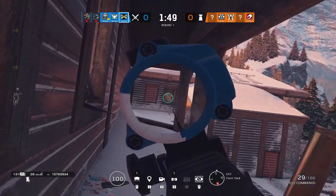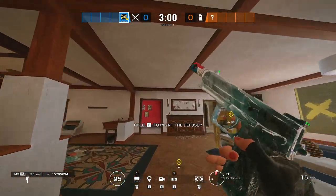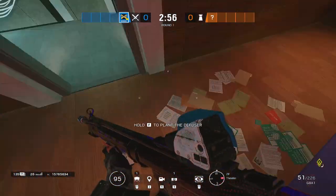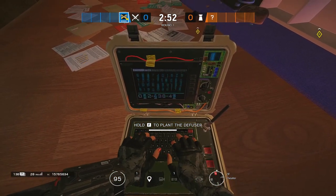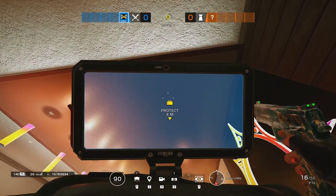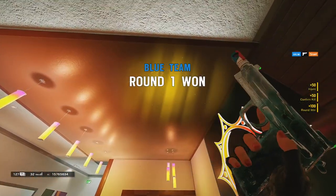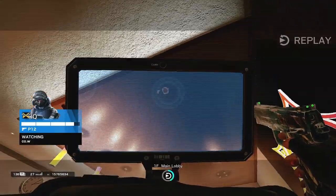On top of the usual Valk cams and Echo drones, there are lesser known interactions that make IQ even stronger. When enemies are disabling the plant diffuser, you can see their phone during the animation, meaning you can wallbang or floorbang very reliably. If you're going to floorbang, make sure you don't hit the metal floor beams — if you hear yourself hitting metal, strafe around and adjust your aim so you're not hitting the beams, otherwise you could run into some very awkward situations.